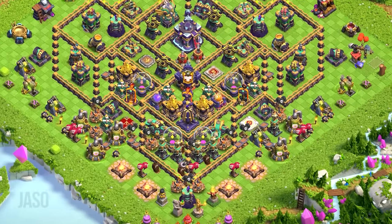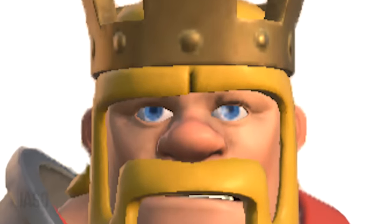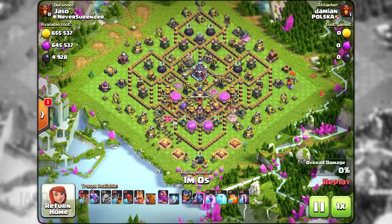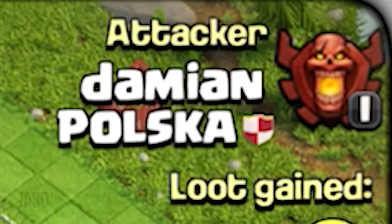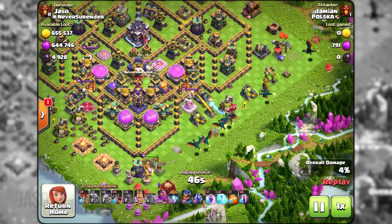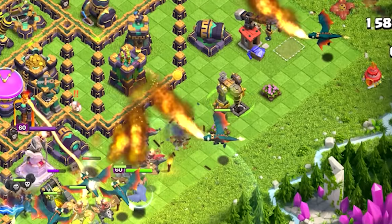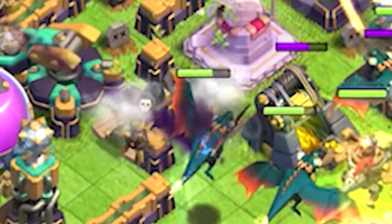You may be saying, 'But Jaso, it looks exactly the same as before?' No, it's not. After modifying the castle layout for the 57th time it was finally ready to open the doors for new visitors. Here we have Mr. Damien with a collection of almost every possible dragon in the game, attempting to worsen my financial situation by destroying the storages, but little did he know that yo boy Jaso has prepared for every kind of air visitor with some friendly kamikaze drones.